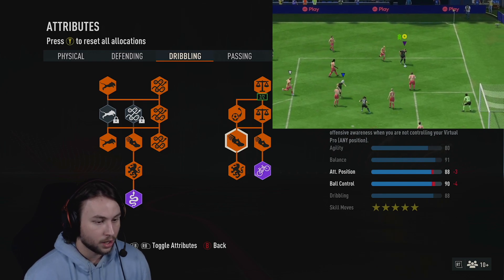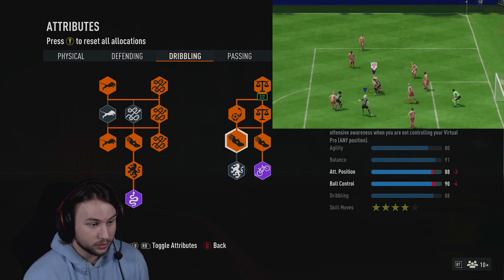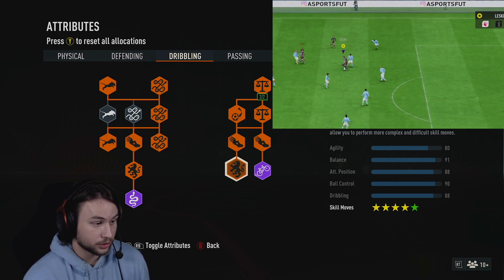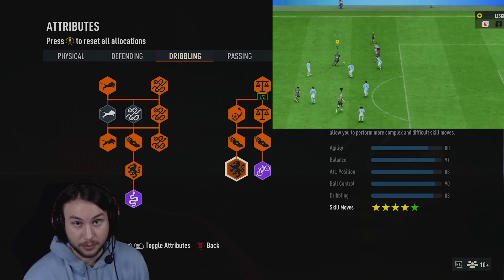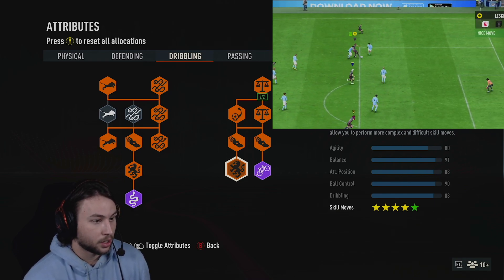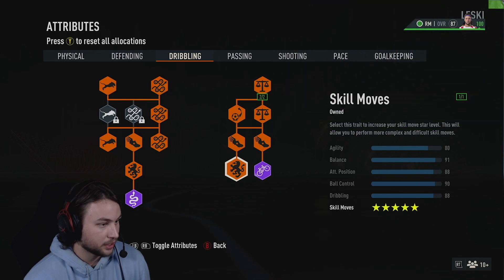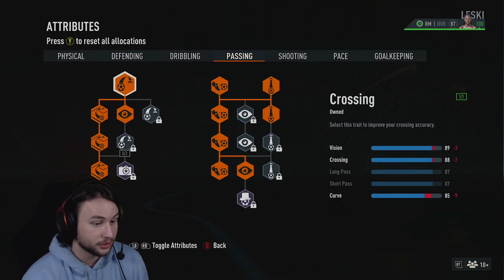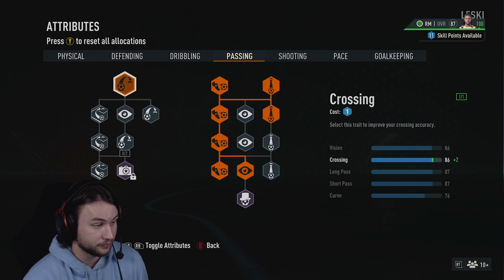If you don't want to use 5-star skills, take them off and use those skill points somewhere else — I'd suggest putting them on reactions. That's the dribbling page. On the passing page I decided to go for a lot of skill points. On the left side I wanted to upgrade vision — we only start with 76 vision — so I got the crossing and vision upgrade, then went straight down to get both curve upgrades and the curve at the bottom left.